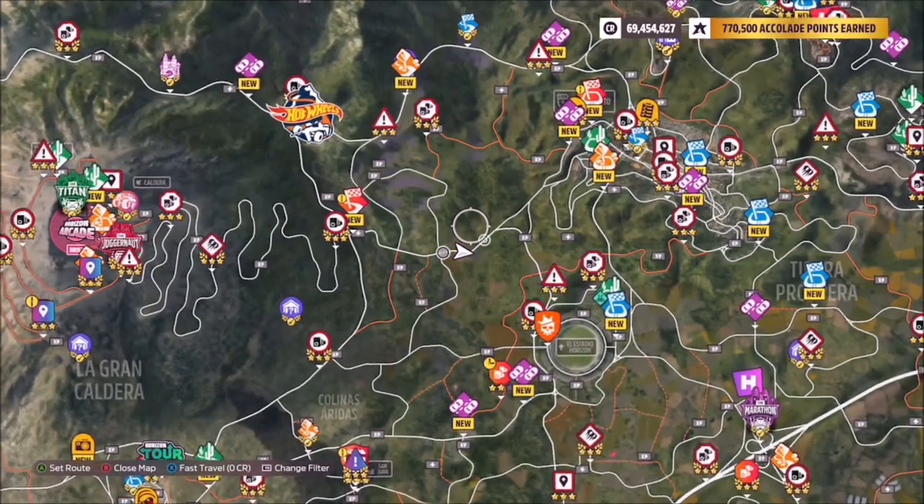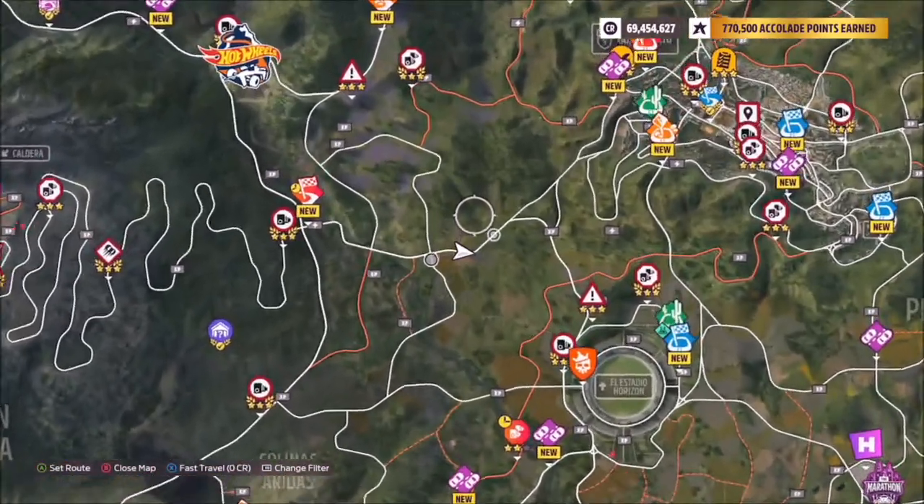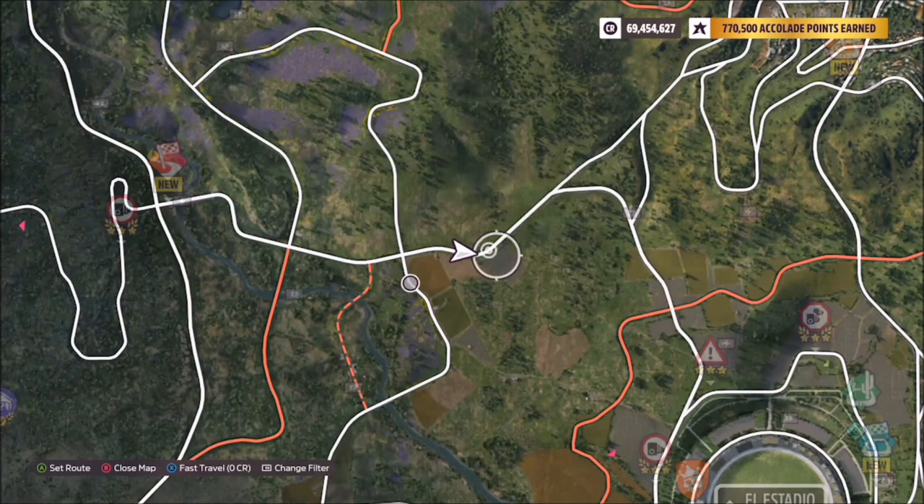The location of the Horizon 2 Festival site is just to the left of the stadium, a bit further up than Kalinas, just on this bend here as you can see shown on the map.